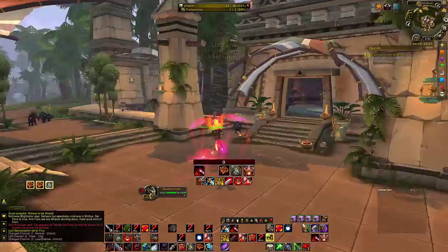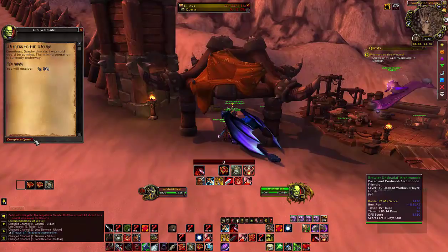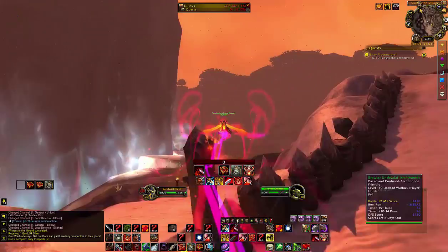In Silithus, there's going to be an initial quest giver, and there are also some goblin quest givers. I'm not going to do any of the quests from the goblins because those are optional. You only have to do the main quest line — a total of four quests are actually required. It's quickest to do in a group because quest credit is shared, so I decided to join a group.